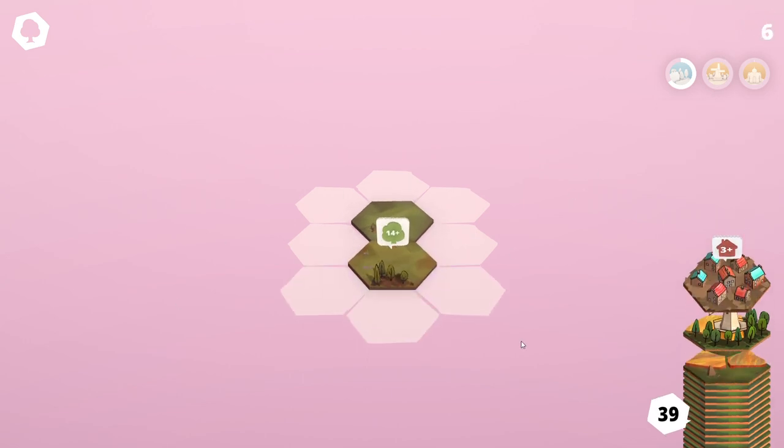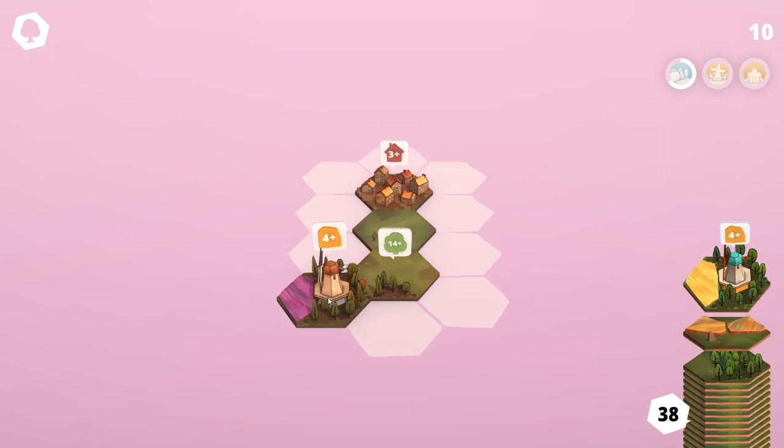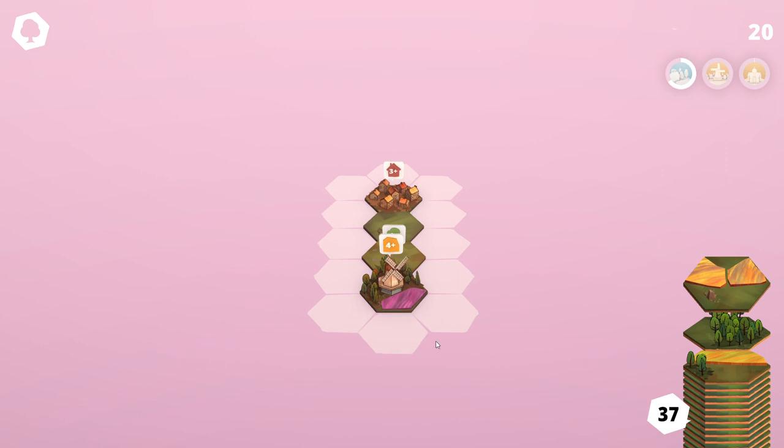As you can see now, I get an adjacency bonus with the two tiles of planes. And now I have already a little town. And now we have a mill with a field. I will put it here. Also some trees.